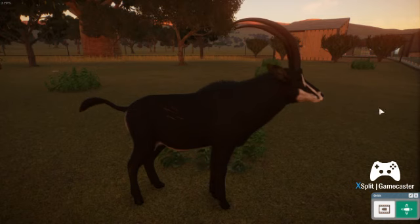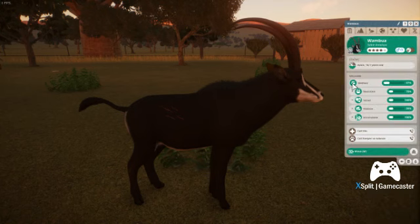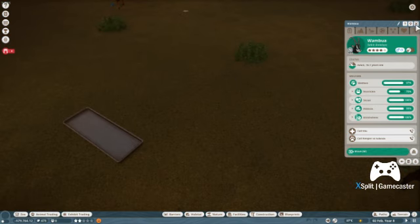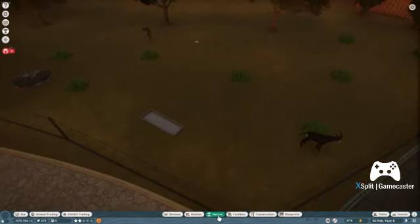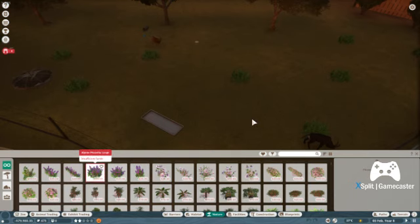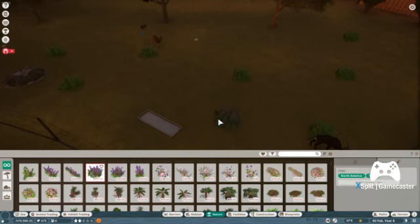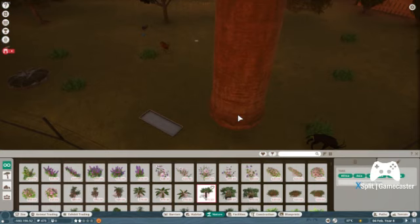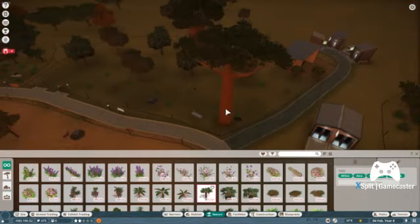I'm going to quickly show you how tall Cape Oak trees are because they're huge. There are several things this game does really well — the blueprints and construction tab, where you can build buildings yourself. You can go to facilities and make the pre-made ones. Look at how tall this Cape Oak is — it's huge!